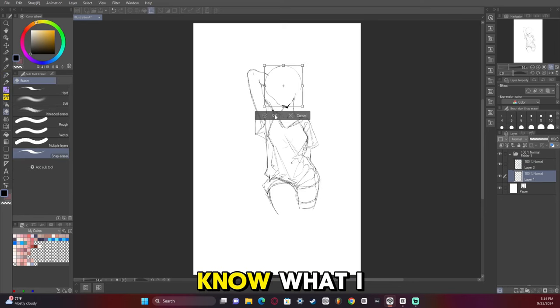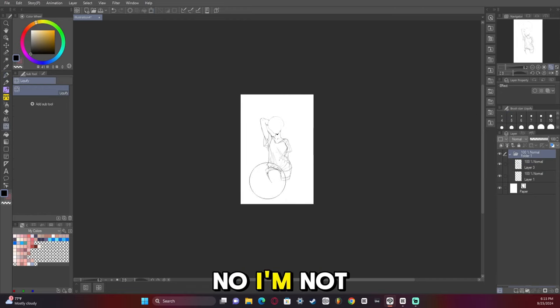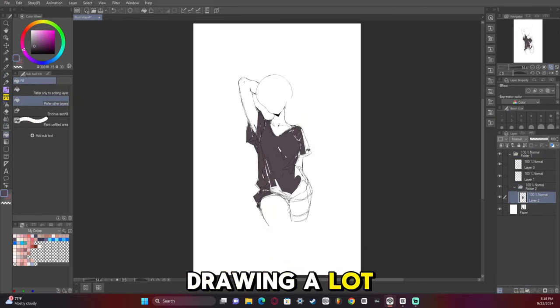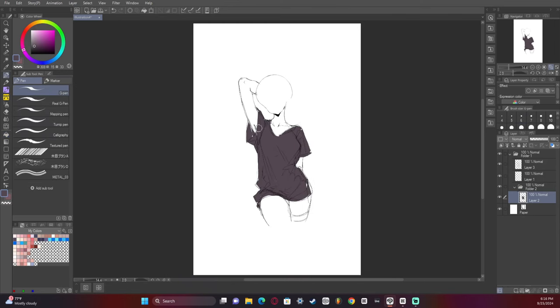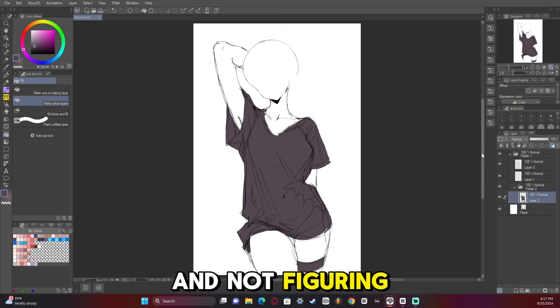My issue was I did not know what I wanted the character to be. At first I wanted it to be a new OC, but I wasn't feeling it. So I switched to Bay, which I've been drawing a lot lately from Hololive. That's just me being undecided and not figuring things out.